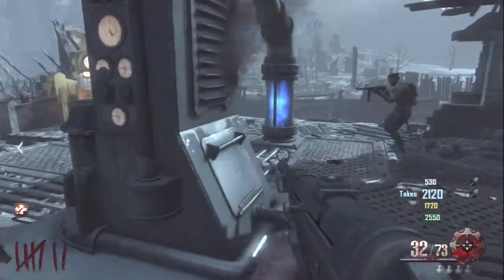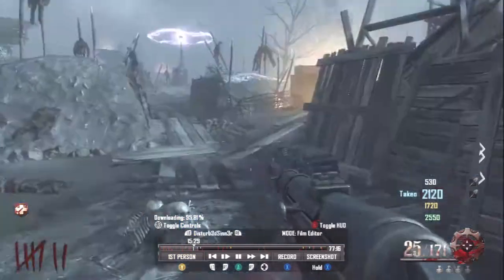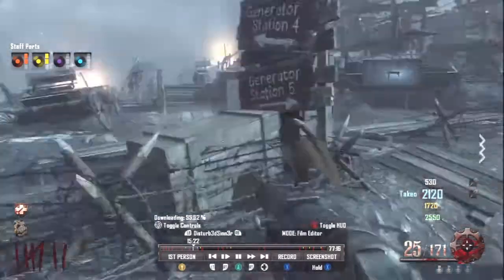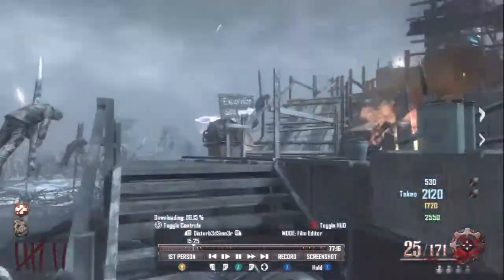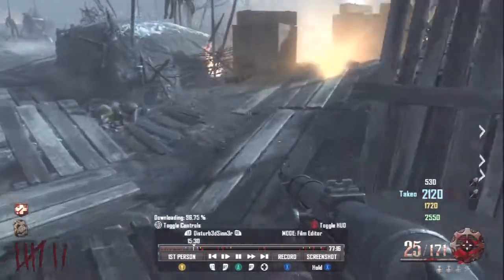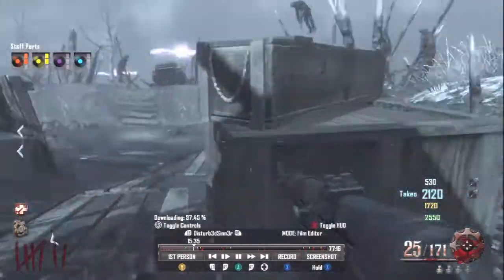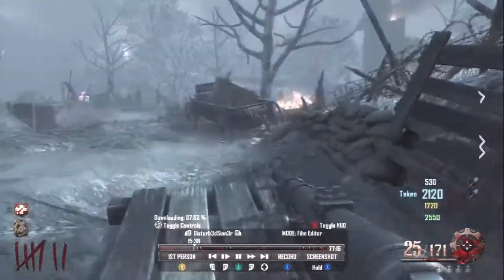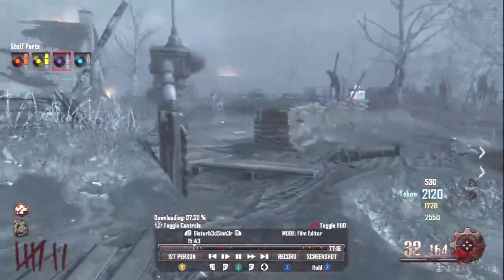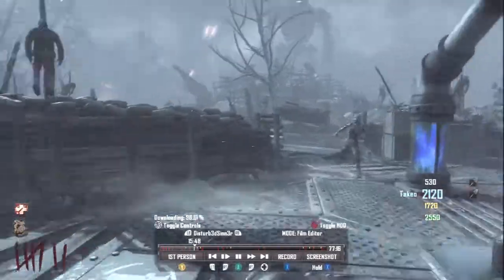I'll switch to my character in theater mode — there we go. I followed it down and you can see it falls down just over here. There's the part; you obviously can't see the part itself but you can see the glowing orb. I picked it up and that gave us our first part. It says two on the counter there but that's because we found a second one — theater mode has this thing where it shows you the color even though you haven't grabbed it yet at that point in the video.